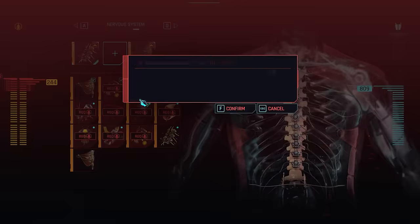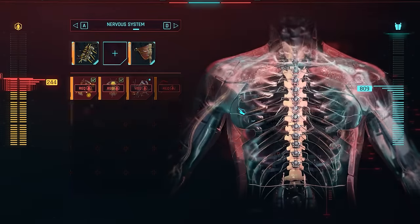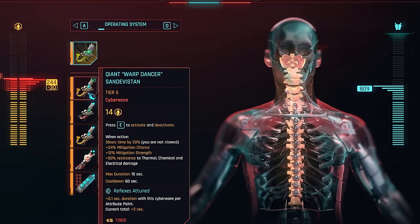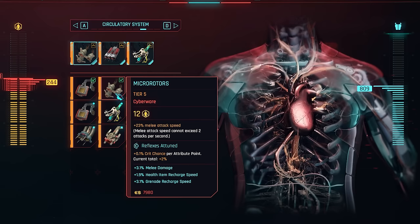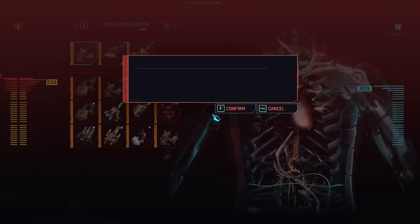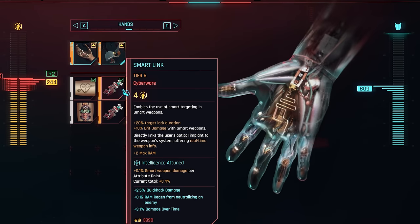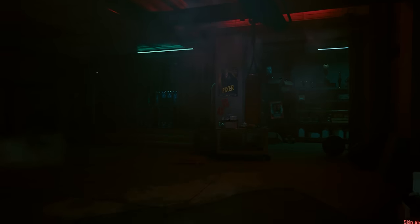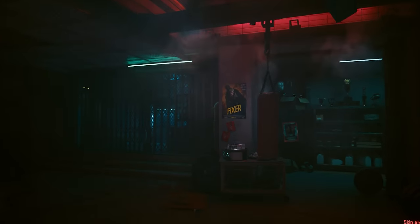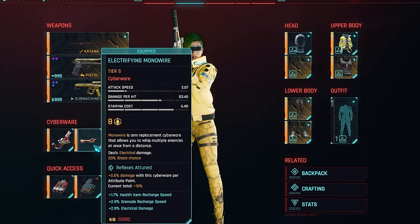Two quality of life changes: first, you can finally sell cyber implants at the Ripper Docs if you no longer use them or have duplicates. Second, once you finish installing any cyber implants, V will now immersively emerge from the Ripper Doc chair — just like in the old trailers — and will even look at any body parts that were modified. If you install something like Gorilla Arms, they'll realistically look at them like a fresh install.